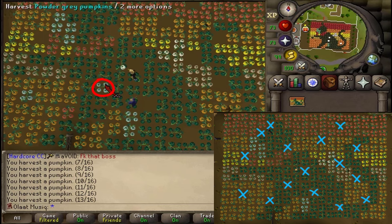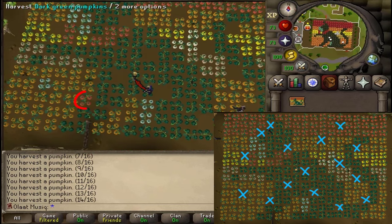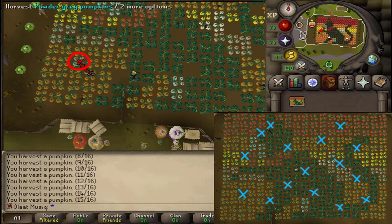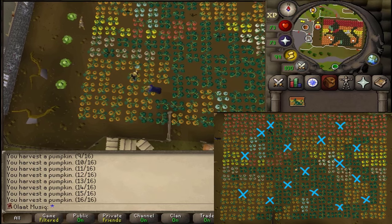Just a bit south-west, there's one more odd one in the big patch of green. Continue a little bit south-west — in the big corner patch of orange there will be two odd ones: one in the corner and one in the center. Pick both of them, and that should be all 16 pumpkins.